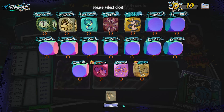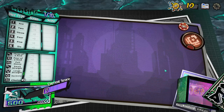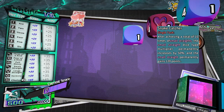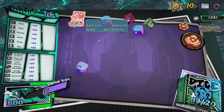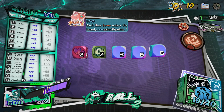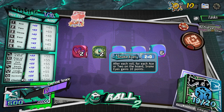So fireworks is in play and the small straight achievement task is in play. Each time lover enters the board, love gains 20 points and this affects all dice. Snake eyes: after each roll for each ace or two gain 10 points — we had two twos here so that's triggered twice.